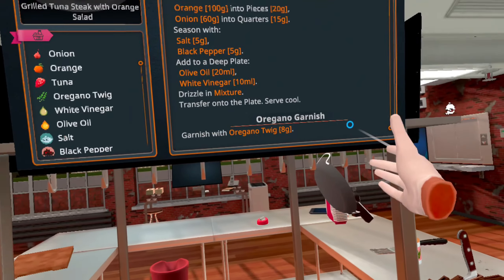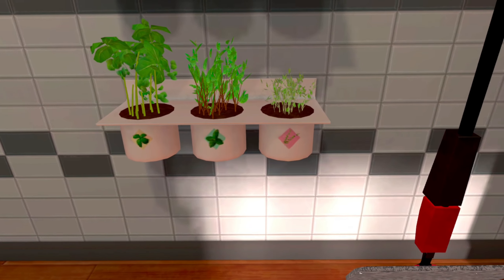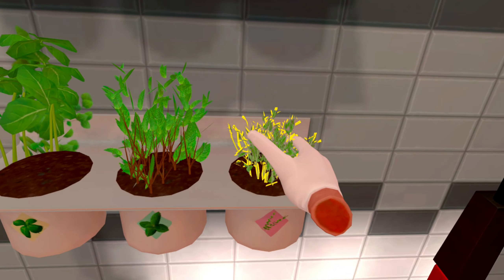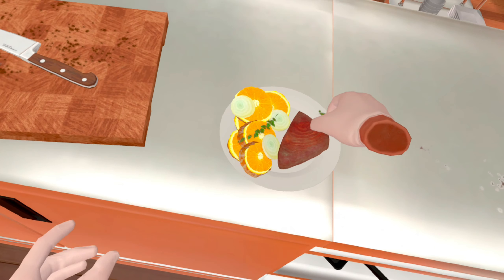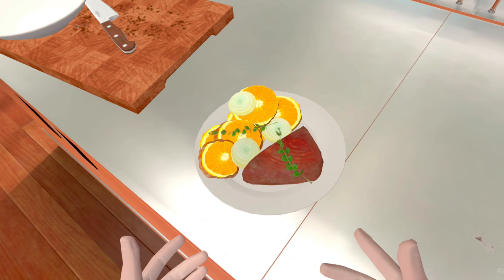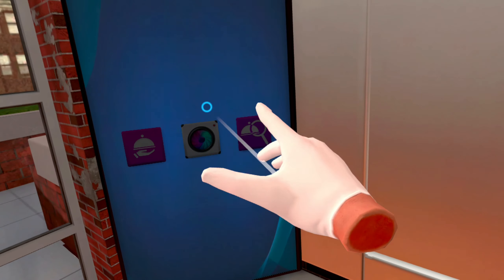Last but not least, garnish with oregano twig. Now if I had to take my best guess, oregano twig is this one — nice! That is the most perfect dish I've ever seen in my life. Grilled tuna steak with orange salad.